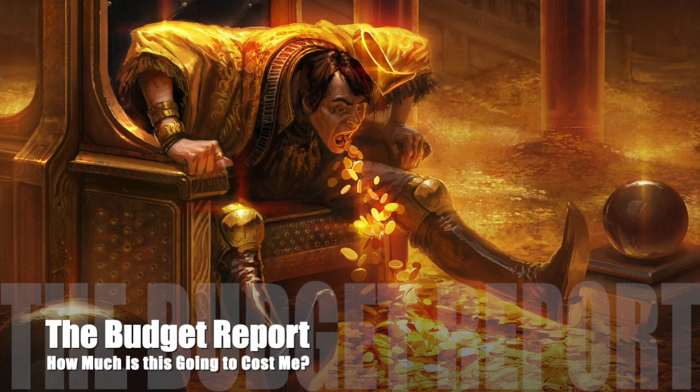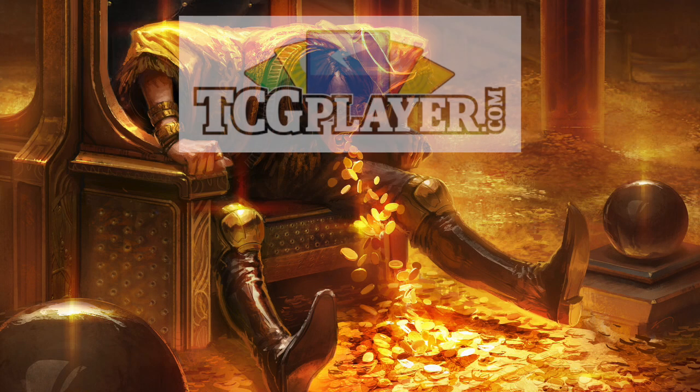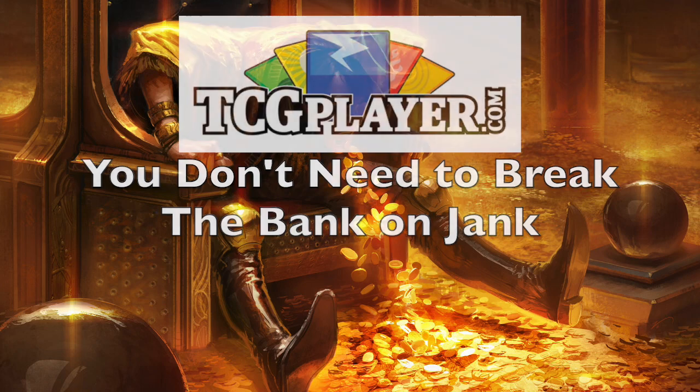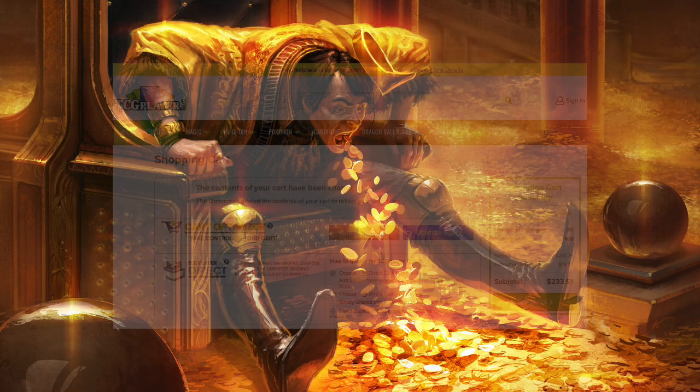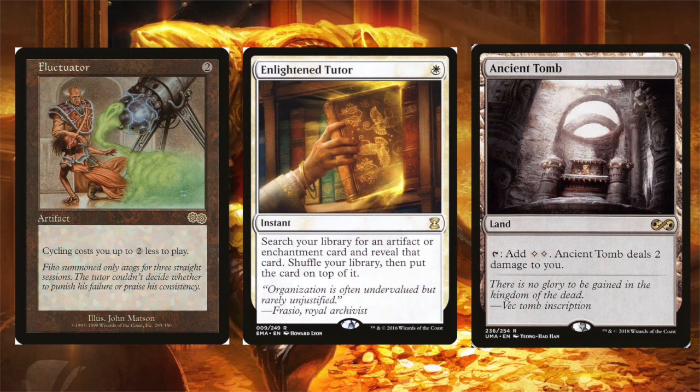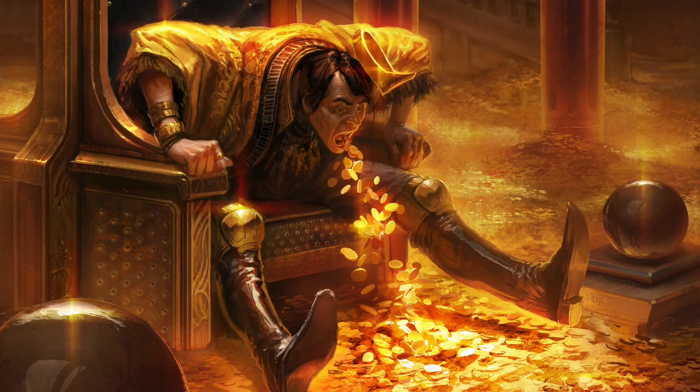Now off to the budget report. As always, this and every deck tech's cost is calculated using TCGPlayer's cart optimizer, including heavily played and damaged cards, because we're playing jank and you don't need to break the bank on jank. Today's deck is going to come in at $233.51. The most expensive cards in the deck are Fluctuator, Enlightened Tutor, and Ancient Tomb at about $85 between the three of them. With the exception of Fluctuator, all of these cards could be replaced with more cyclers and more basic lands. Just remember that while I'm not a budget brewer, I'm never trying to put a hole in anyone's wallet to play Commander.